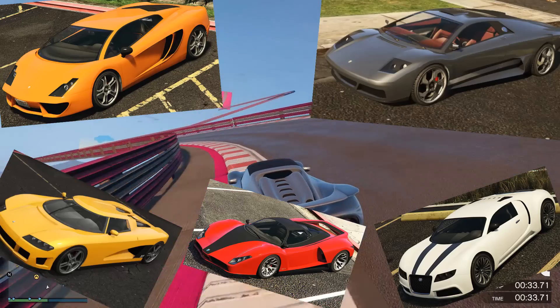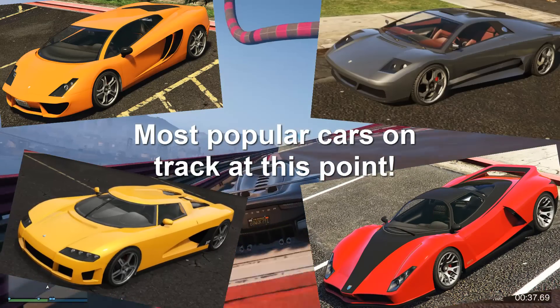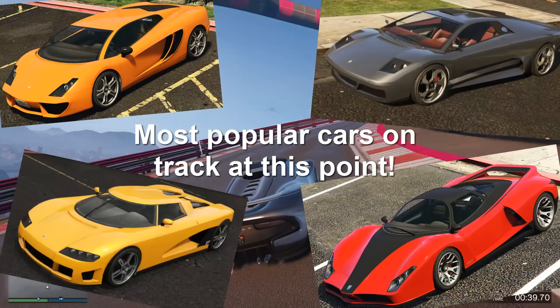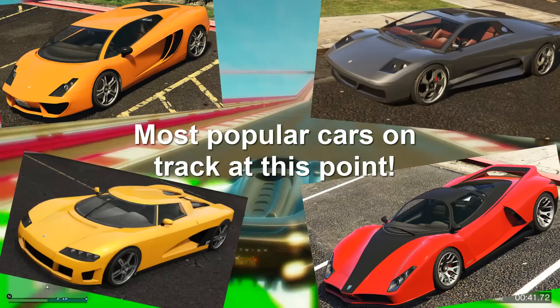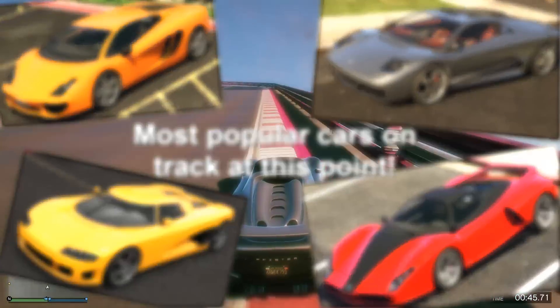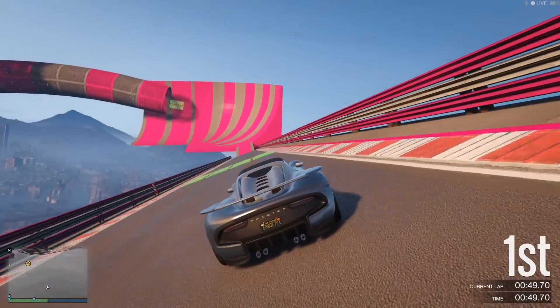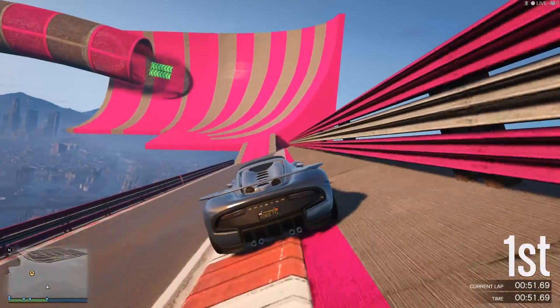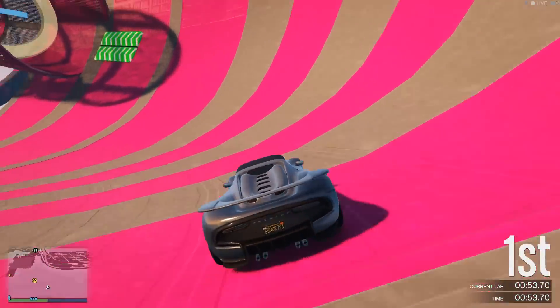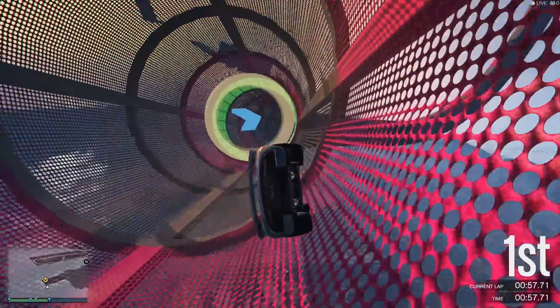All of the cars had pretty equal performance, except for the Adder, which being based off one of the fastest cars in real life, boasted the highest top speed that one could attain on land. The only way to travel faster was the laser jet, because the Hydra didn't exist back then. The Adder, despite having a higher top speed than all the other supercars at the time, had some pretty lackluster performance in all other departments, so it was really only used for tracks with very long straights.